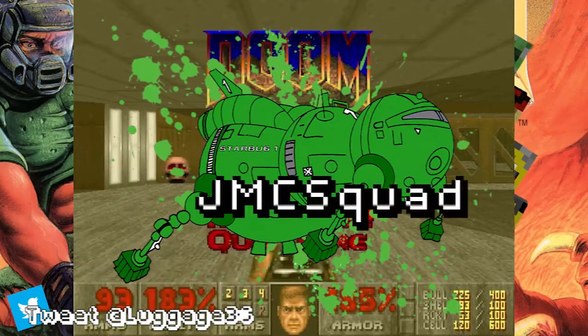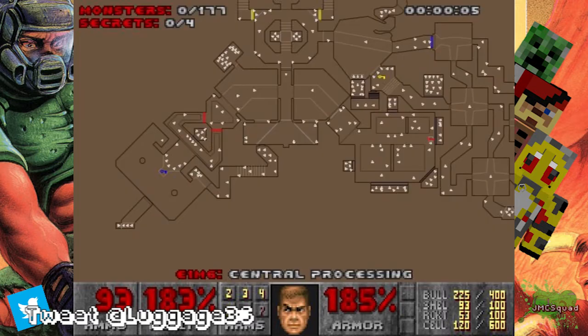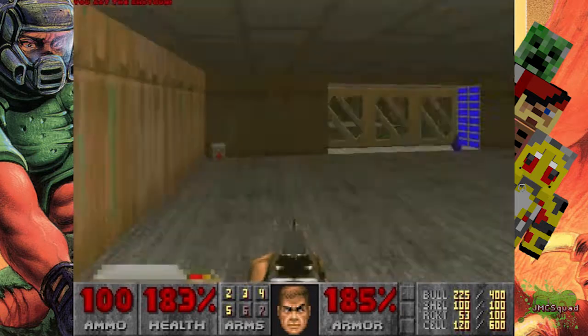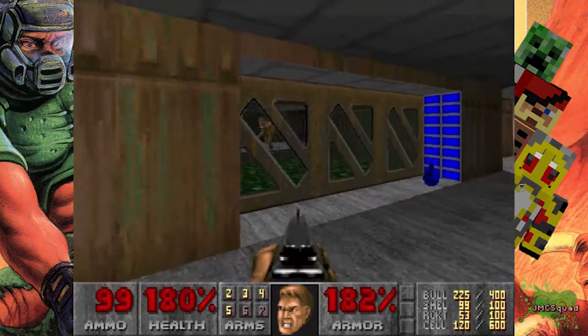Welcome to episode 6 of Deluxe Play, Ultimate Doom. Today we're doing E1M6, the Central Processing Plant. There are some really, really tough bits in this one — it's probably one of the toughest levels in the first game.